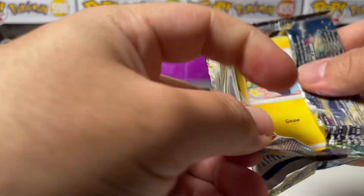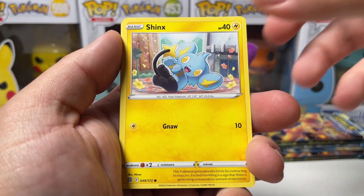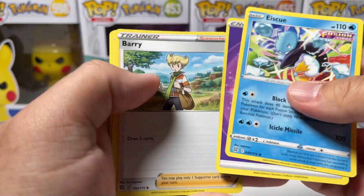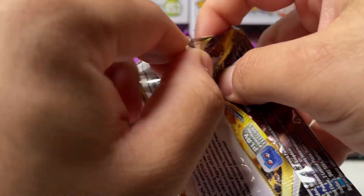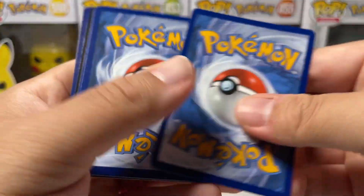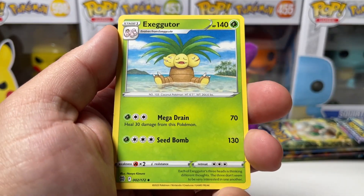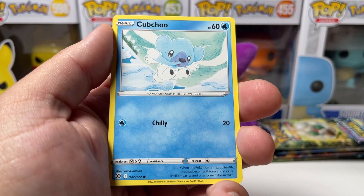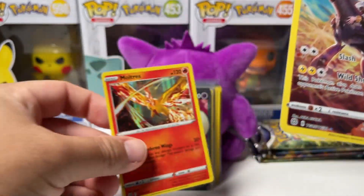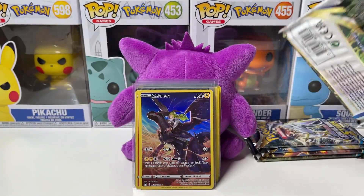So not a bad box — we actually pulled two Full Arts: Whimsicott and also the trainer Roseanne's Backup. And guys, we did not pull a Granbull — I don't want to jinx it, but we have not pulled one yet, so that's a big W on its own. We got Ice Cube and the Charizard pack again. This is by far my best booster box of Brilliant Stars. I said earlier if we don't pull one of our chase cards I was going to open 75 to 100 booster packs — and trust me, I still plan on doing it. We got Zekrom and Moltres Holographic — that's a double hit!